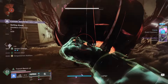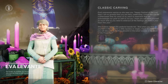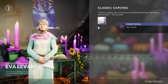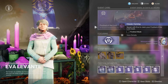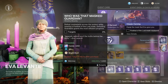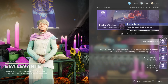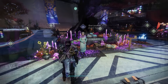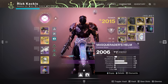In terms of this event, the first thing you need to do is head down to the tower and talk to Eva Levante. She's going to give you an introductory quest for Festival of the Lost. Right off the bat, she will give you your Masquerader's Helm. This is super important — it goes to your helmet slot and you want to be wearing it for the entire duration of this event, because some important resources like candy only drop when you have this helmet on.